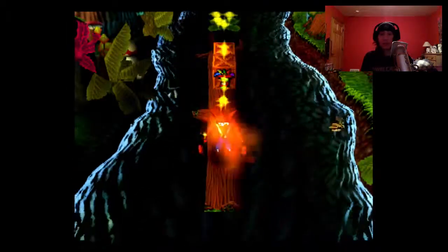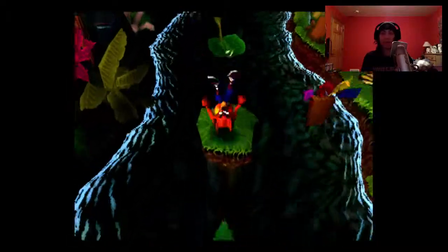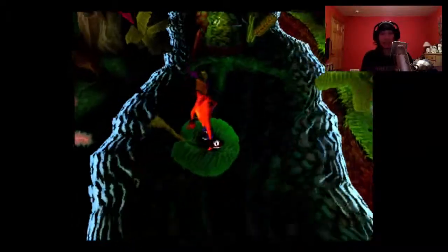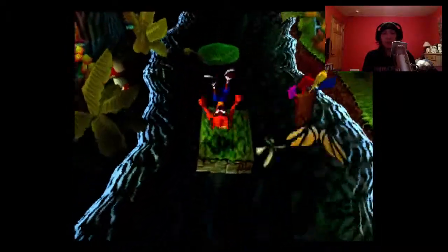Okay, so island two — we're making some progress. Up the Creek. Now you can get the gem here; there is no color gem required to get all the boxes in this level. So just get all the boxes you can. There's a trick and I'll tell you when it comes. It's difficult to find two particular boxes in this level, but if you know how to do it, it's not that big of a deal.